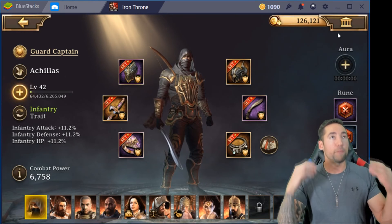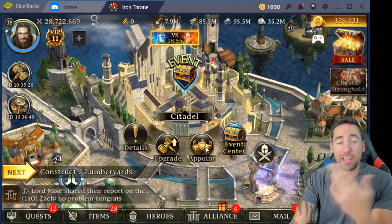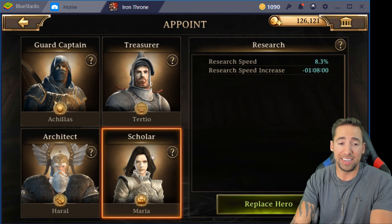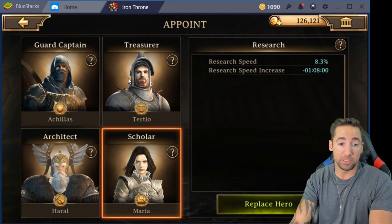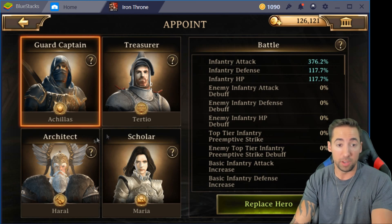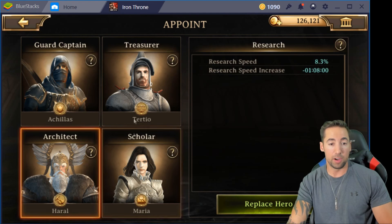To summarize everything: if you don't want your leader captured, don't put any heroes into your appointed slots in your citadel. But remember, you're not going to get any speed boost or bonuses — that kind of sucks. If you are going to put heroes in, make sure you have a good defender in case you get attacked, or just stay shielded. If you don't want to lose your leader, don't put any heroes in. If you're okay risking your leader, don't put your guard captain but leave the other heroes in — they don't give attack boosts anyway.